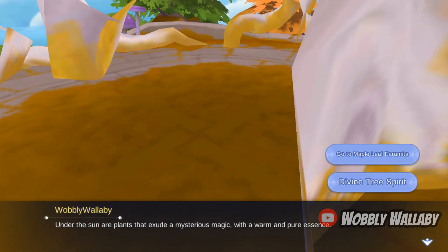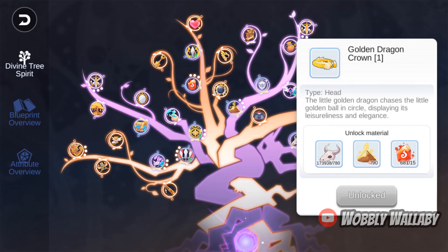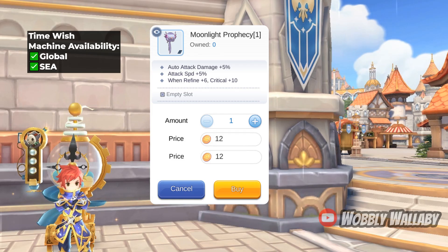I used the Golden Dragon Crown quite a bit in this video. If you don't know where to get it, it's from the Wasteland map and you can craft it from the Yggdrasil Tree. Next is Moonlight Prophecy. This was a great auto attack head item back in the day; however, in recent episodes more auto attack damaging head items have come out. The attack speed and extra critical have become less important as the maximum level has increased, which gave us more attribute points to invest in luck for critical and AGI for attack speed.